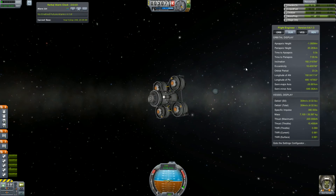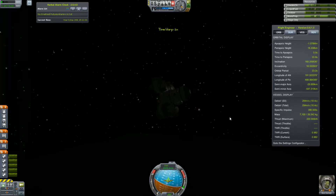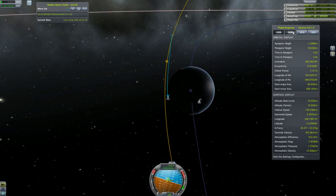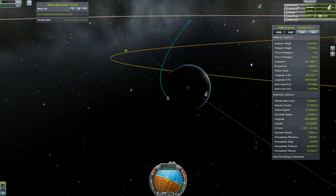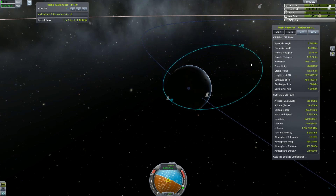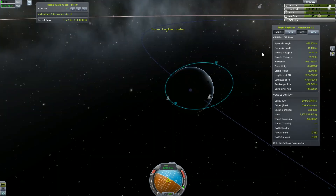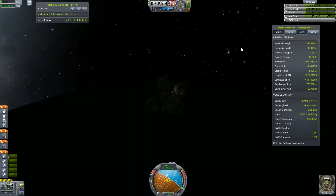Our orbit is getting rounder and we are captured. Now let's see if we are going to stay in orbit, or if our periapsis and apoapsis are going to fall too low. It doesn't look like that — it seems that we are going to be fine.